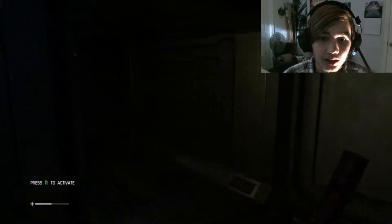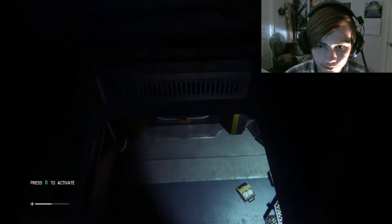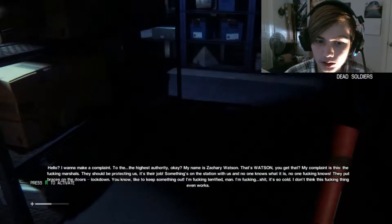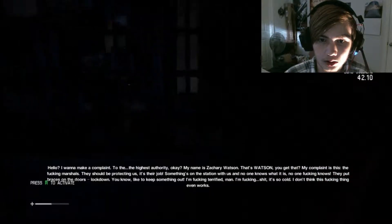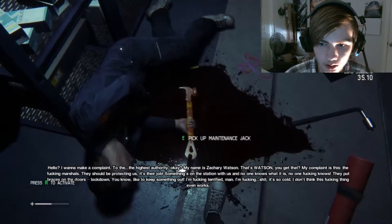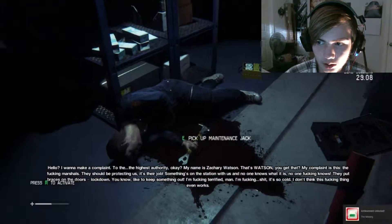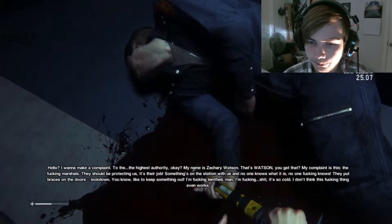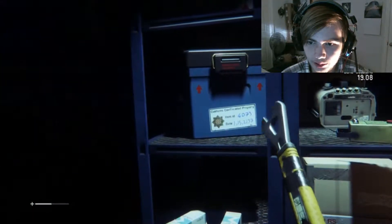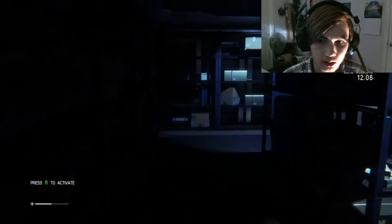Something's going to happen, and I'm going to flip out — I'm going to jump out of my seat and break my neck, and then it's game over. Hello, I want to make a complaint to the highest authority. My name is Zachary Watson — that's Watson, you get that? My complaint is: the marshals, they should be protecting us, it's their job. All the bugs, no one knows what it is. So we got a maintenance jack — sweet!